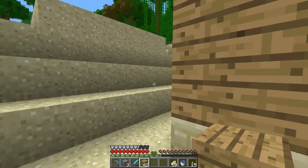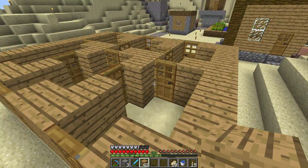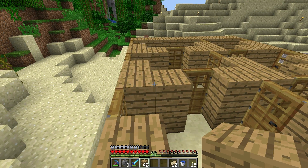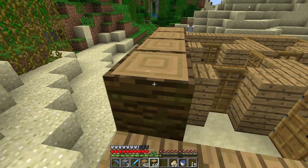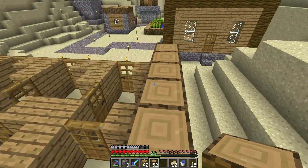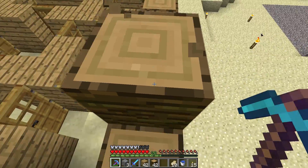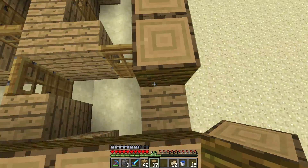Maybe I'll put doors along the outside sides as well just to add extra doors. Do I want the ceiling only two blocks tall? I'll just bring it with logs. I still need to make an axe.